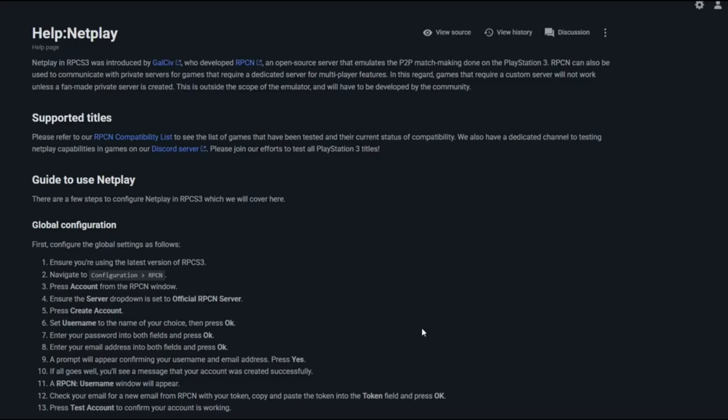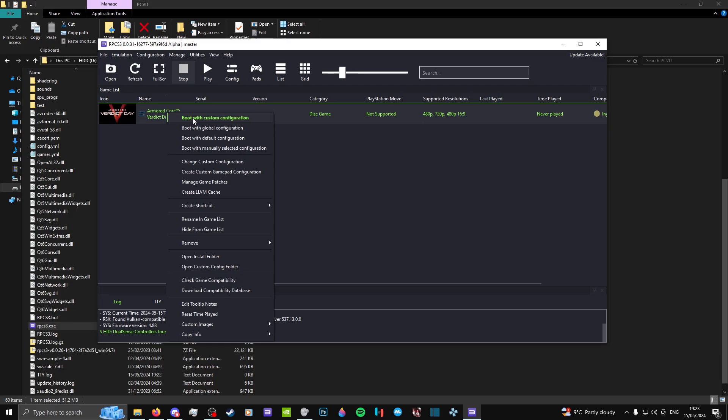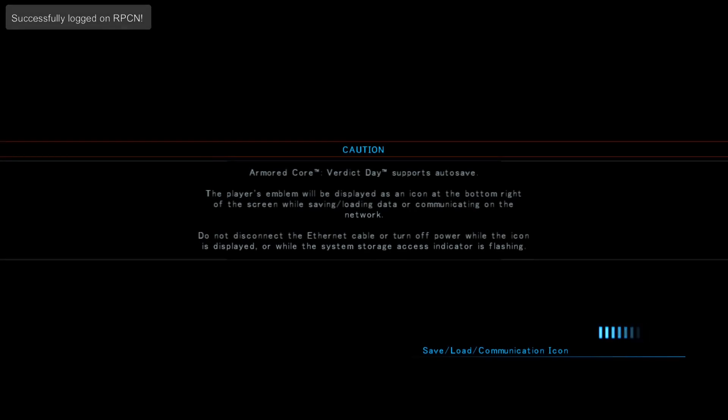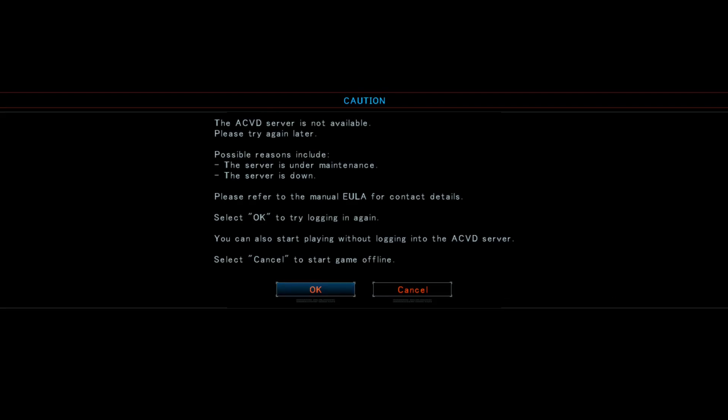This is a necessary step in order to play online. Once you're done with that, we can finally boot up the game. Right-click on Verdict Day and select Boot with Custom Configuration. This boot up process will take longer than usual on your first time booting the game, so let it sit for a bit. If you did everything right, you will see successfully logged on rpcn in the top left corner. During the boot up process, you will eventually reach this message. You can safely ignore it.